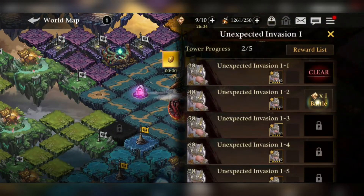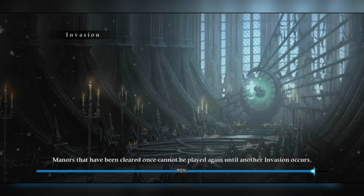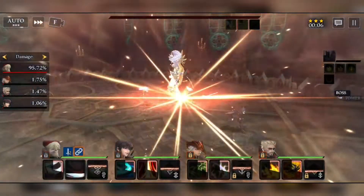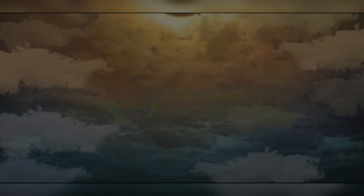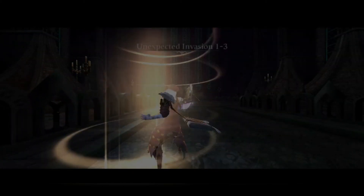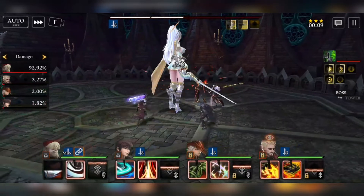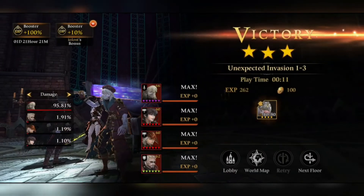So go into the mass invasion and keep beating her to collect her shards — a total of 55 shards — and you'll be done in no time, especially if you're a beginner. Another great way to use her is in fusion: use her as the main material, with red, blue, green — forest, water, or fire servants as supportive materials — and you'll have a good chance to obtain a five-star light net servant.